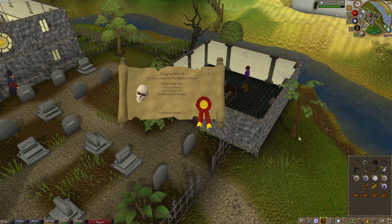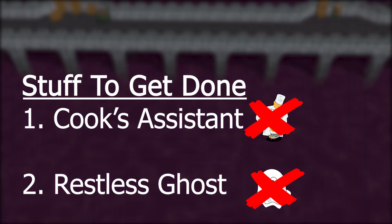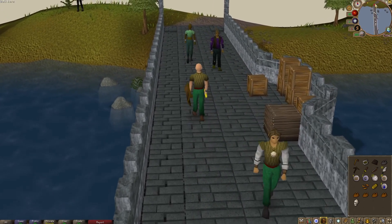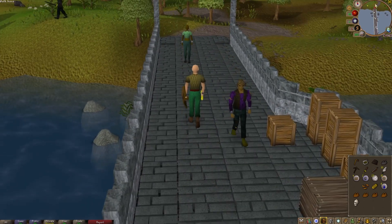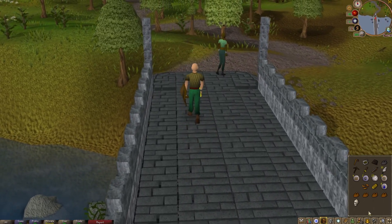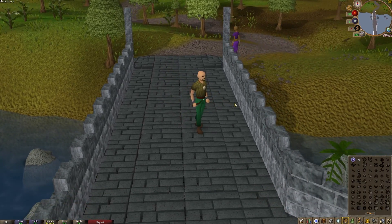Arriving back at the Lumbridge graveyard, we return the head, setting free the ghost, earning a quest point and gaining nine prayer. Before we wrap this up today, I do want to talk a little bit about this client — the HDOS client is gorgeous and it's been the inspiration for making this video. I just want to give a shout out and say thank you to those working hard on developing it. The client is still in development but it's been coming along nicely.